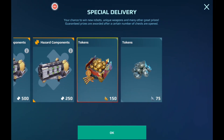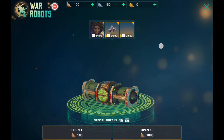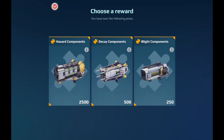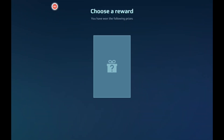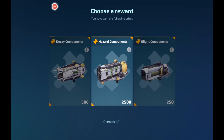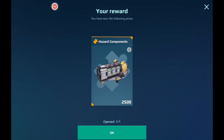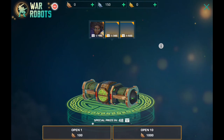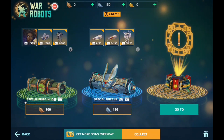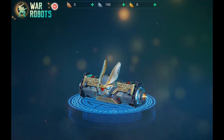Sadly, no free resources like power cells or gold here. That's pretty disappointing. But anyway, let's go ahead and open our free chest and see what we get. I always go with middle because it's lucky. I got pretty lucky — out of my bronze chest I got 2,500 hazard components. So that's pretty good. Hopefully you guys get lucky as well.